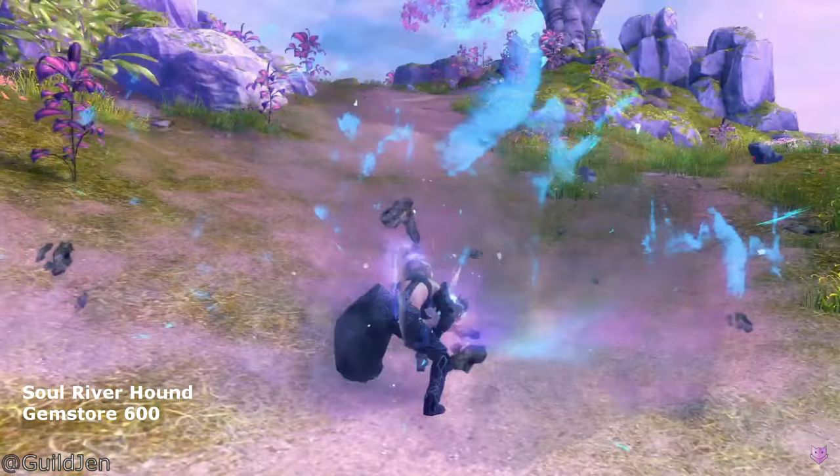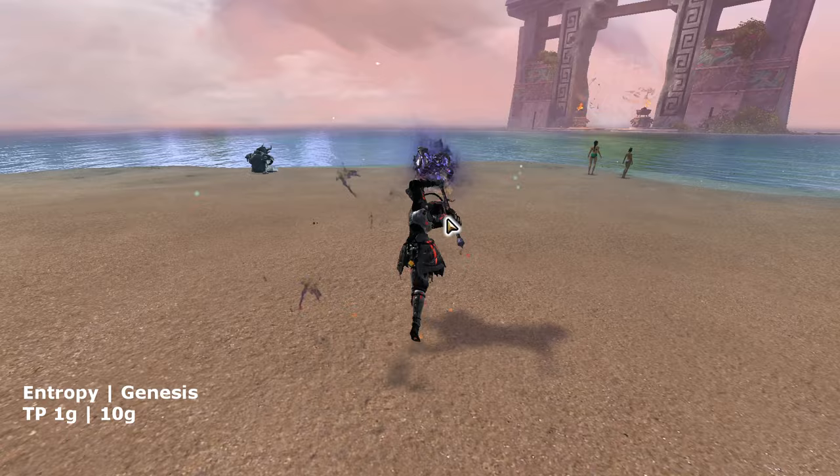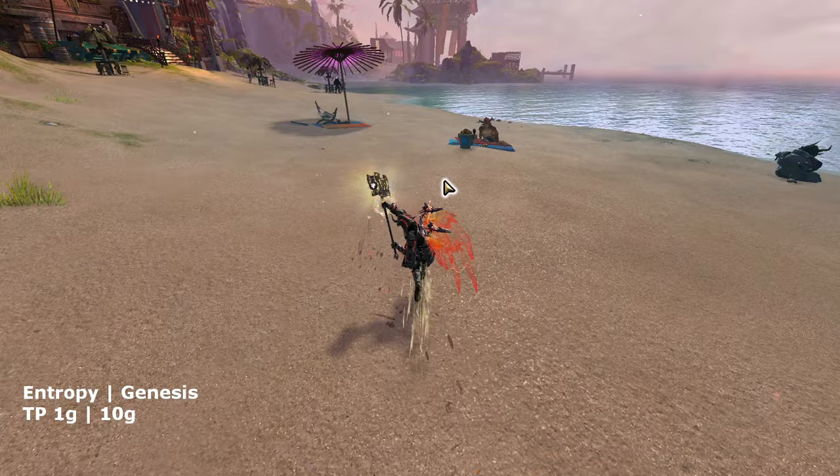Next, we have one of the oldest pairs of hammer skins in the game — the Entropy and Genesis set. Entropy is the purple hammer, which is similar to the Cultist hammer in the Cliffside Fractals. Genesis is the golden version. Both of these skins are very cheap and can easily be obtained by new players. Even though they are old, they still look pretty good among the hammers we have today. With the right style, these hammers will shine too.